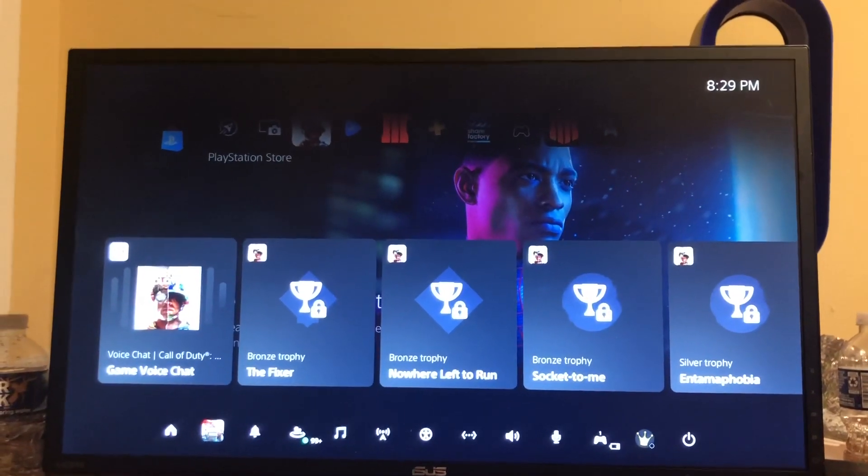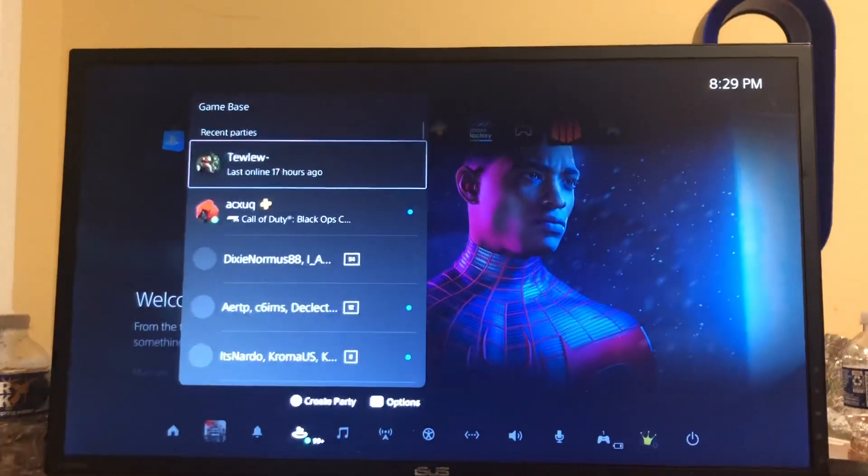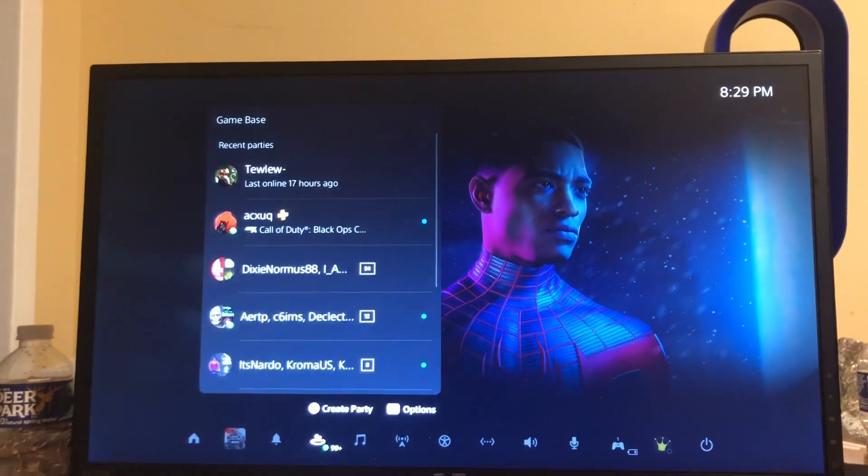I'm going to go down to Game Base, and then you can create a party just by hitting Square right here.